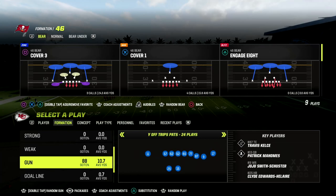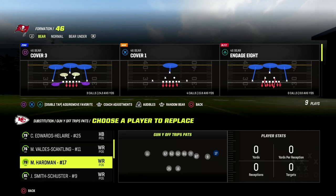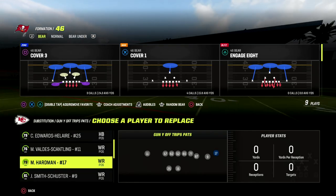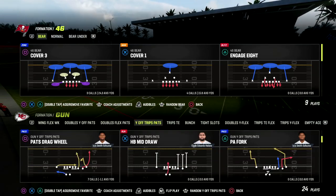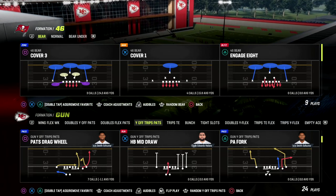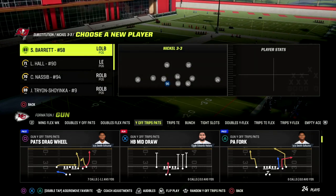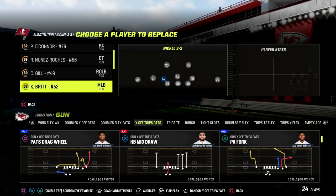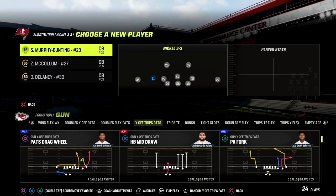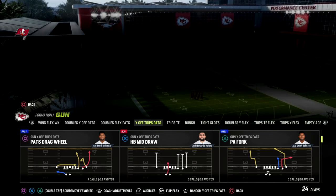If you want my entire U-trips or Y-off trips Pats offensive ebook, I'd encourage you to check out my full ebook on this — we put it in the Patreon. If you haven't become a Patreon member yet, it's only $10 and gets you access to all of my Madden 23 offensive and defensive ebooks. The link is in the description below.